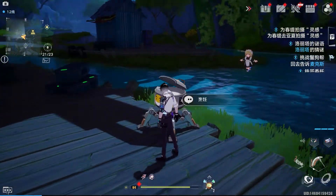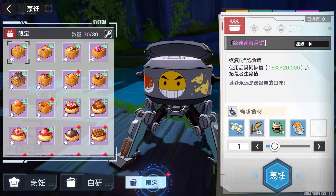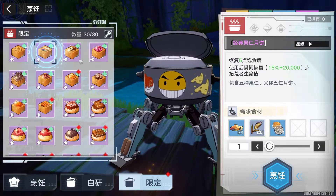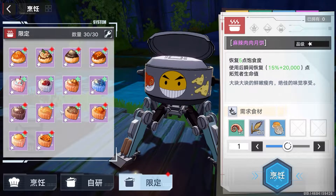If these two events are fairly similar, heading to the cooking machine should show another option there for the event-only or limited food. But take this with a grain of salt, because this might be different in the AIDA Cafe event in the global version.